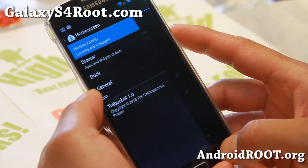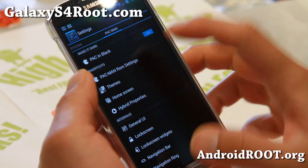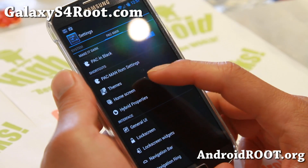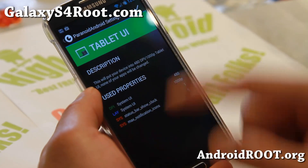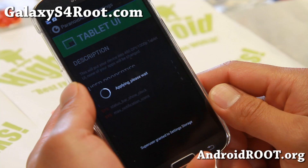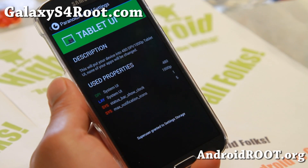Also on the home screen, this is a Trebuchet launcher. I would prefer Nova Launcher — you can go ahead and just install Nova Launcher over it, or Apex if you like Apex. And also with Android hybrid properties, you can go ahead and turn your phone into tablet mode. It works so great on the Galaxy S4 because of the high resolution 1080p.